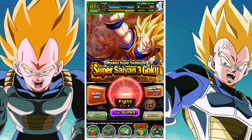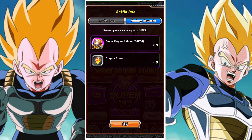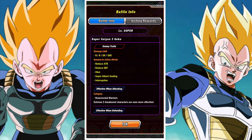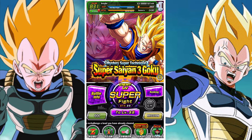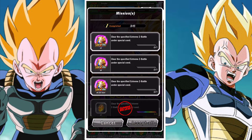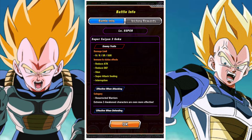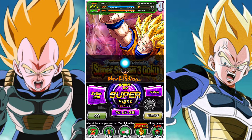Once you have unlocked the Super Stage, it will become an option. You can press it at the bottom, like I am, and it will switch you to the Super Stage mode. Pretty straightforward so far. All you have to do at that point is continue to beat the stage, clear the missions, and then eventually get 30 Awakening medals to unlock the Super Extremes Awakening for Goku.